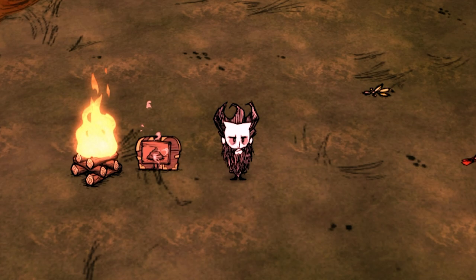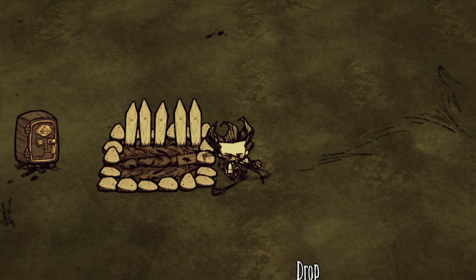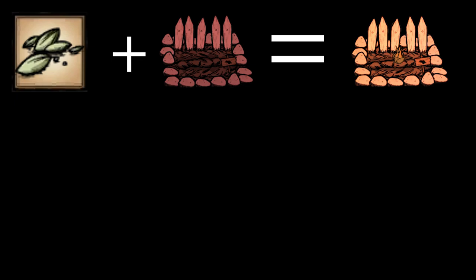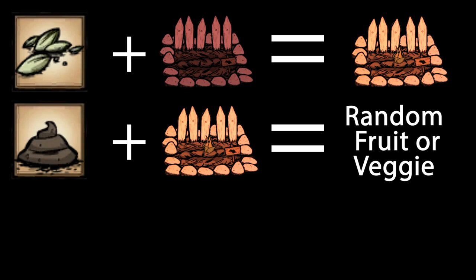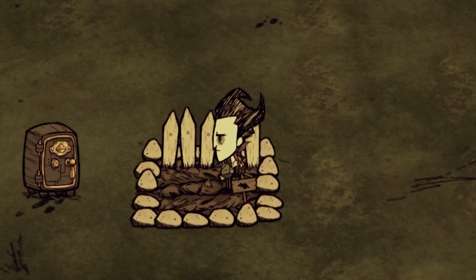Now that we've learned how to get fertilizer, step three is to produce a single dragon fruit. To do so, we will be planting a bunch of regular seeds onto an improved farm, fertilizing them, and as a result they will produce a type of fruit or veggie — but eventually with just a couple more repetitions it will produce a dragon fruit. Dragon fruits are the best food source in the game, so no matter how long it takes, it's always worth spending time trying to get one.